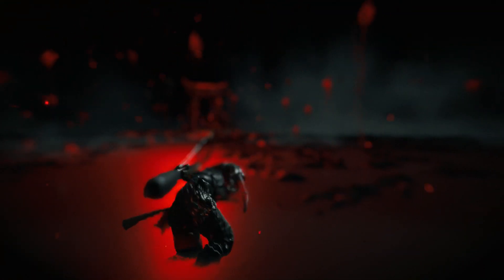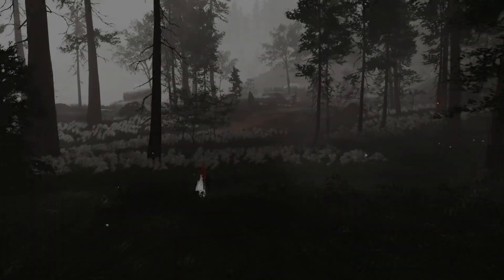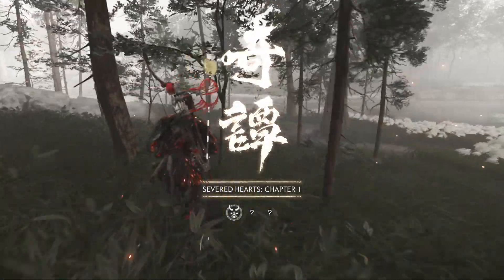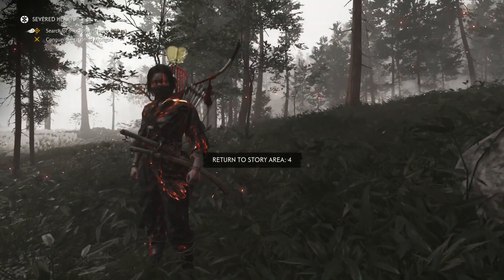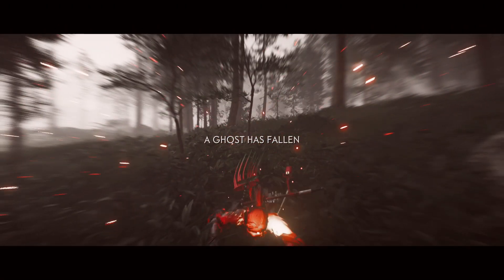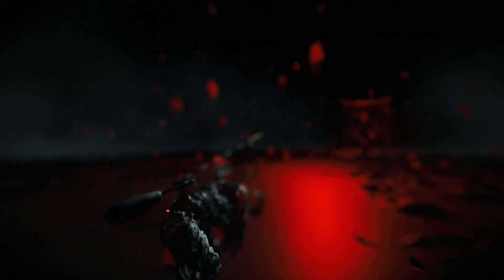At the end screen, you can hold Square to retry the mission, and it's really quick. So you just keep doing this over and over again. If you're doing this with a friend, both of you would have to hold Square at that end screen. It feels like every time you get to that end screen you might get a piece of loot — I'm not 100% sure on that — but you will get loot pretty much every time.